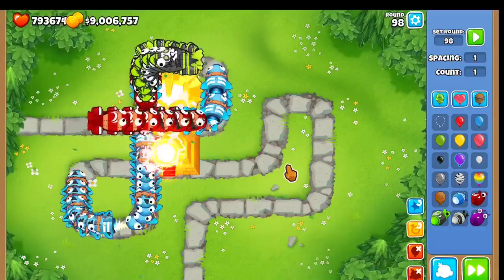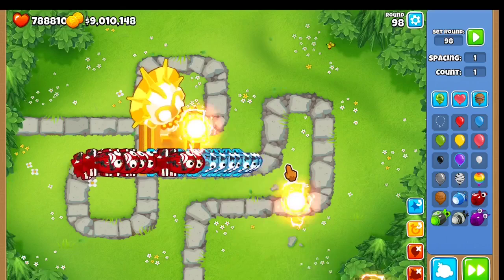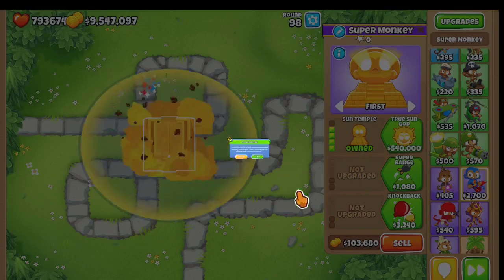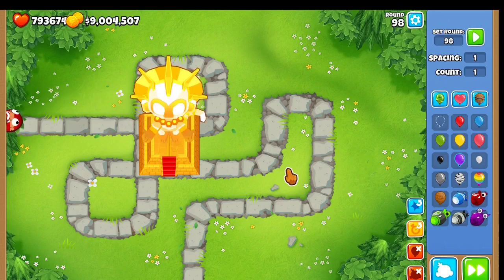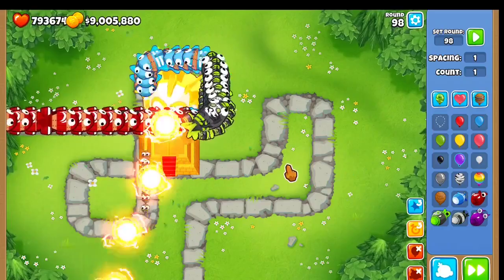So first off, super range gains plus 10 to your ranged units, and it also adds one pierce. As you can see, this pop count is much, much higher, and it's a much cheaper way to upgrade. Pierce is what's really going to be what you need for these later round games. Everything coming out is going to be very packed and dense, and you're going to need that pierce. Super range gives you plus one, and epic range gives you plus two pierce, so now you've got plus three pierce total.